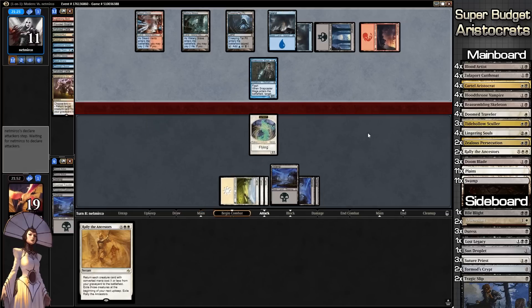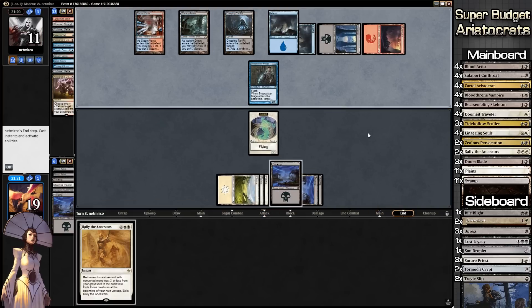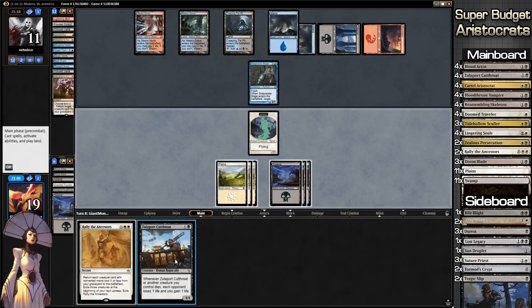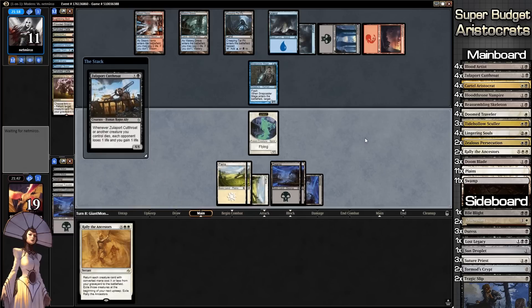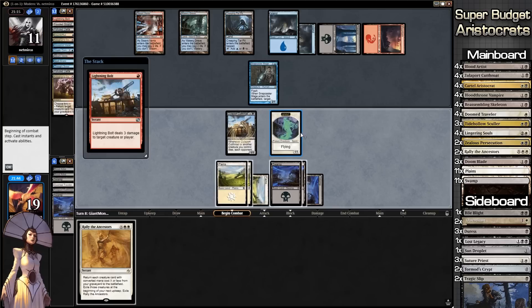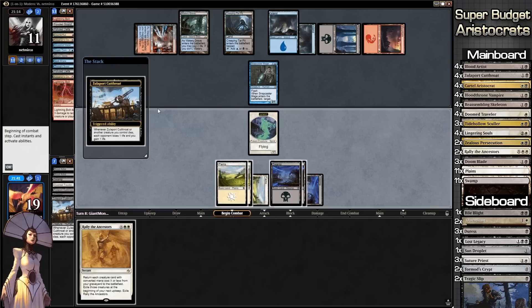I'm assuming he'll swing with Snapcaster Mage but he doesn't — he leaves it to block our flyer. If we had a Sacrifice Engine this would be so good right now. Begin combat — our opponent is going to Lightning Bolt our Zulaport Cutthroat.